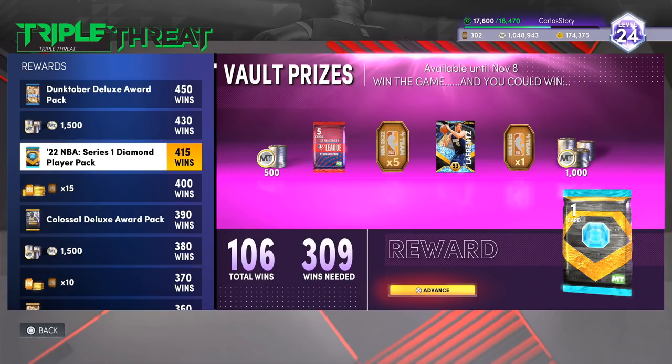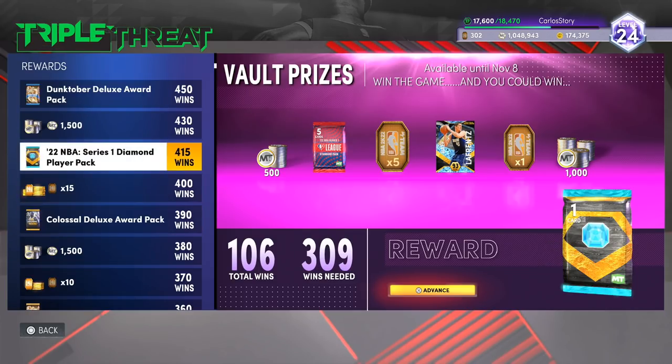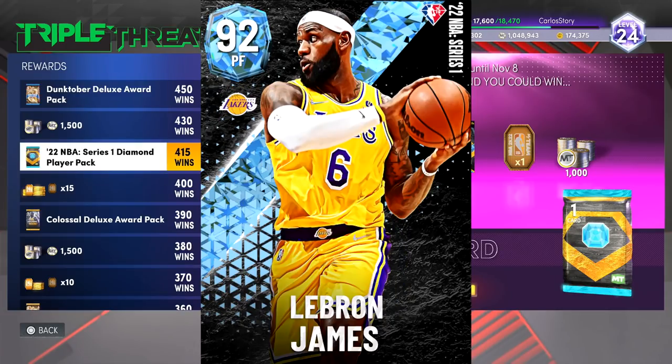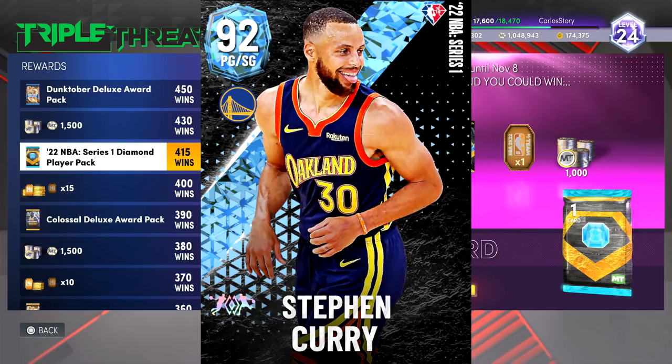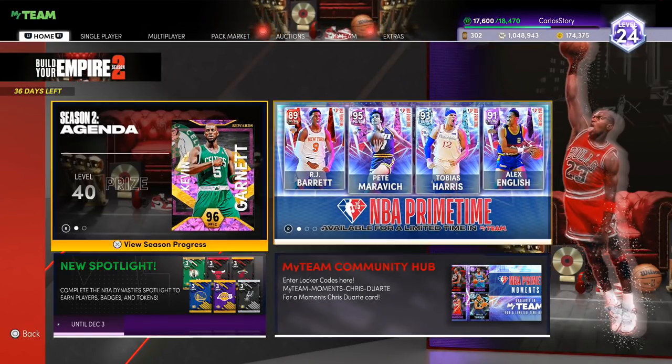There are also other rewards like Dunktober Colossal packs, but the main one is the guaranteed diamond player. It could be anybody — Curry, Giannis, LeBron James, Kevin Durant — basically any of the NBA Series diamond players. If you want that, you can get it on top of the locker codes. It's going to take a little while at 415 wins, but if you're close, definitely go get it — you can make a lot of MT doing that.